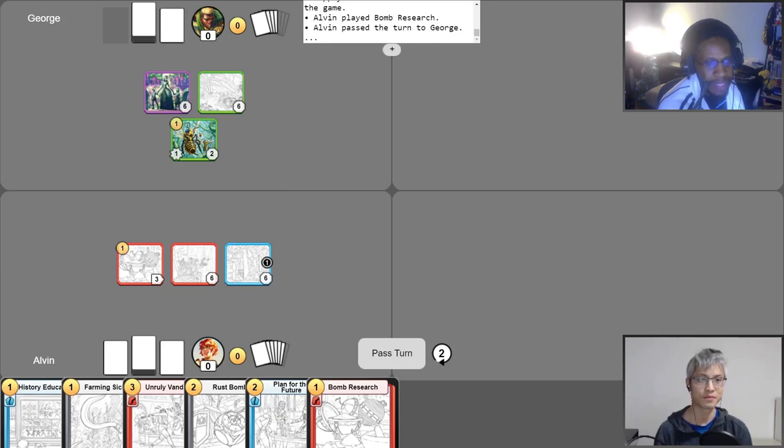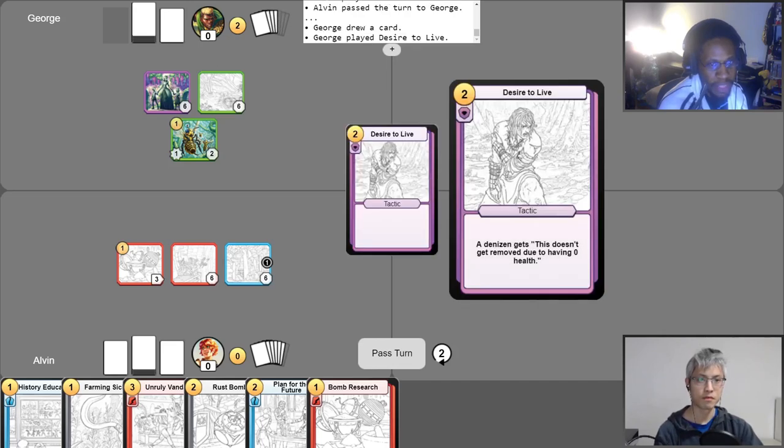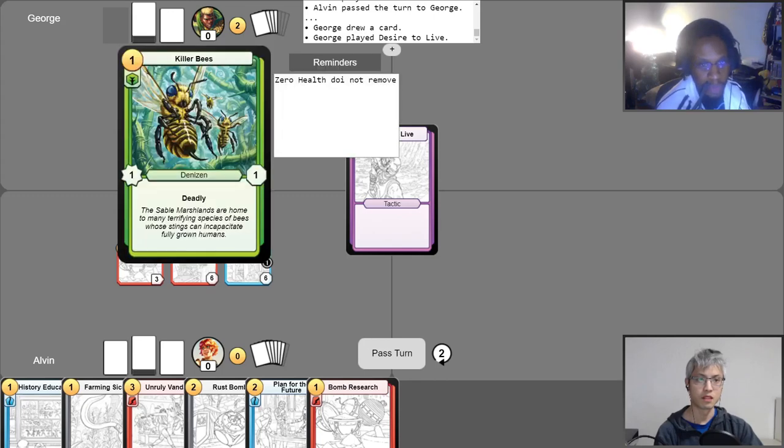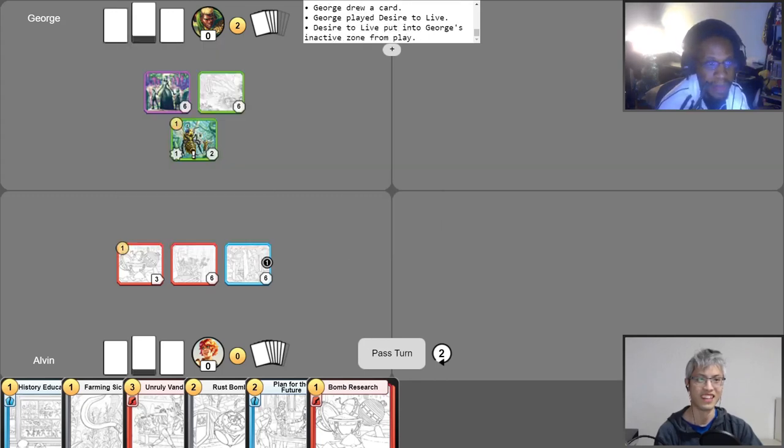On my turn, I'll draw my free card and I'm going to use Desire to Live! Those bees are not going anywhere — no, absolutely not. Pest Control — send them to the Pest Control!